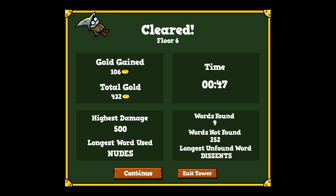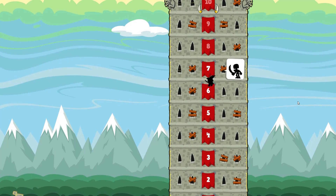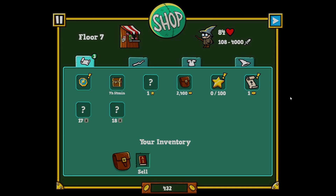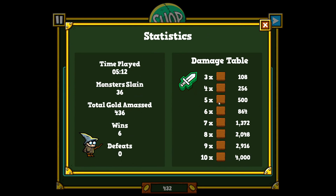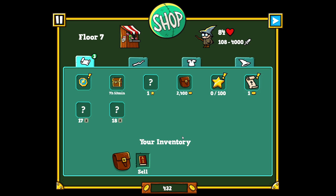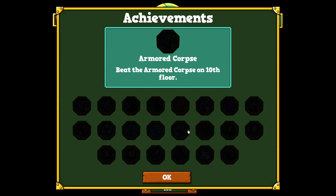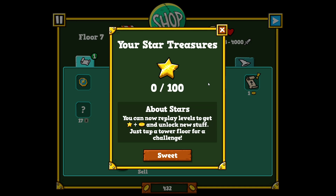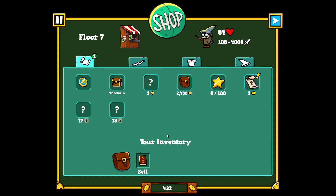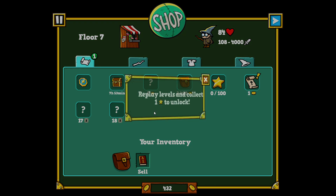Longest word used: 'nudes' — you can only make one word at a time, not 'send nudes.' The tourist dictionary finds a random five-to-six-letter word. I can replay levels and get stars — just tap a tower floor for a challenge. You can go back and replay levels to unlock new things.